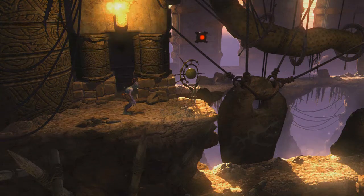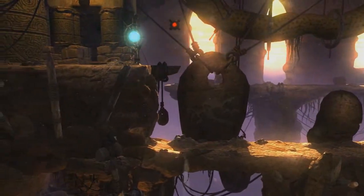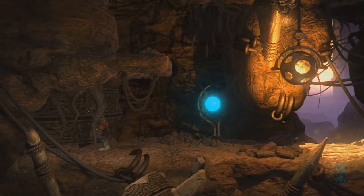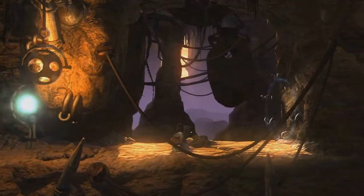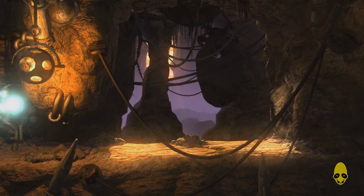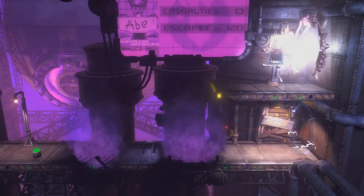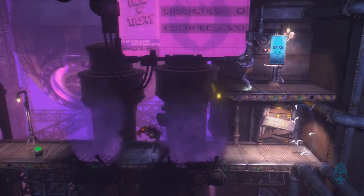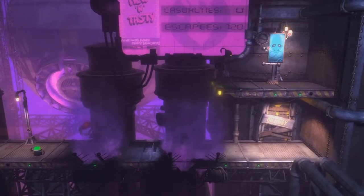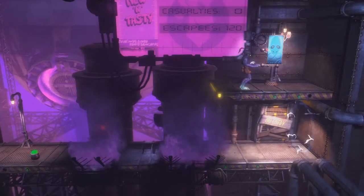Welcome back to more Oddworld: New and Tasty. So in the last part, we finished venturing through the deserts of Scrabbania. Thanks to the help of our good buddy Elam, and now we're entering the Scrabbanian Temple with our goal to, once again, ignite the Holy Fires and then to complete our last Spiritual Trial to get our last Hand Scar.